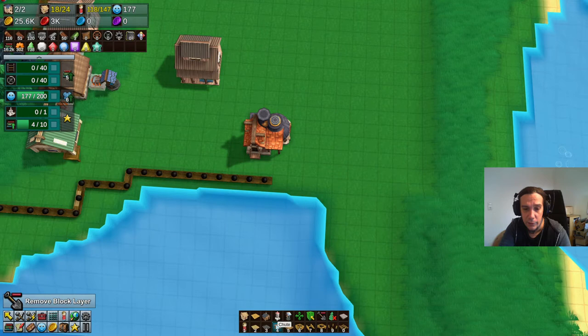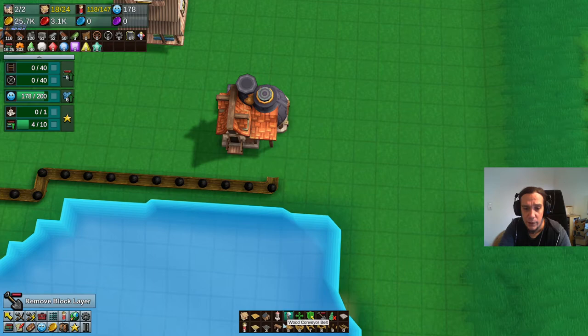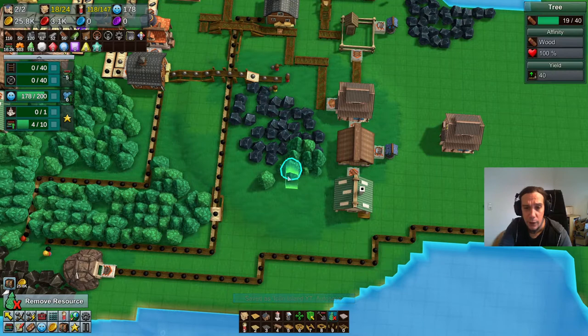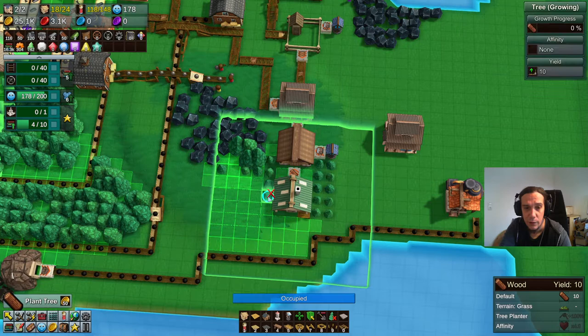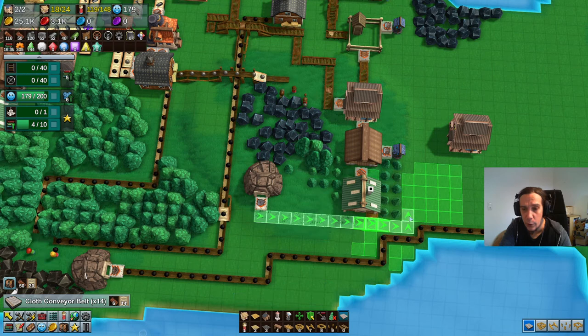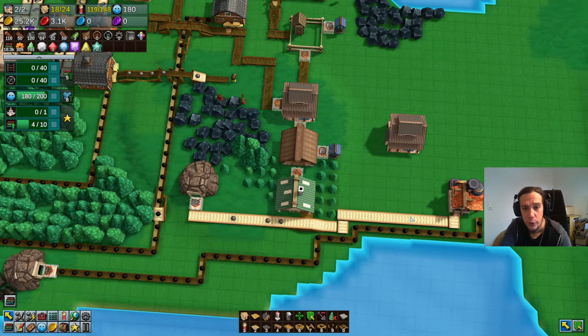Why can't I just build a chute there? I need to rotate it twice — then it works out as intended. Wonderful. We're going to put down the mine, and I also realize the forester here will need that stuff, so I'm going to replant some of those trees for him. We're going to put down another mine here to get that iron ore flowing. There we go — and that should do the trick.